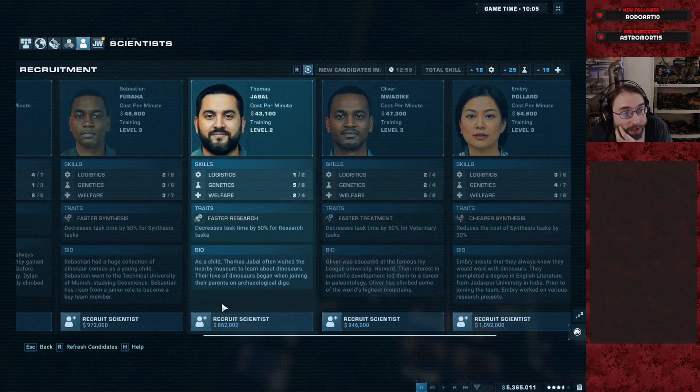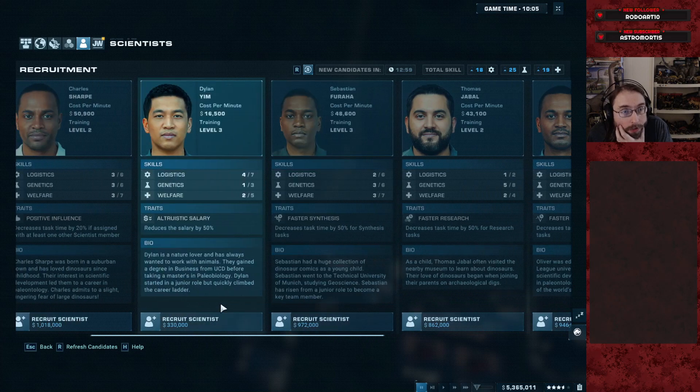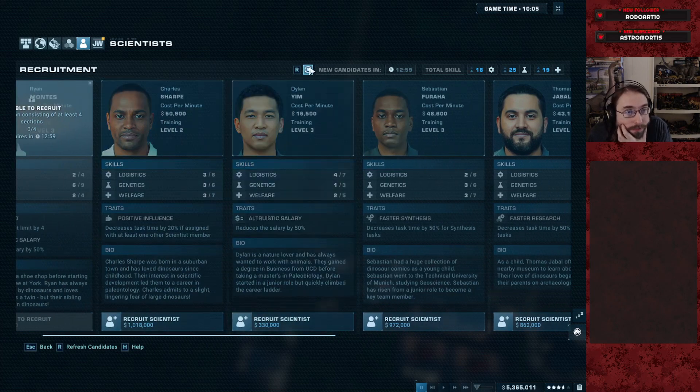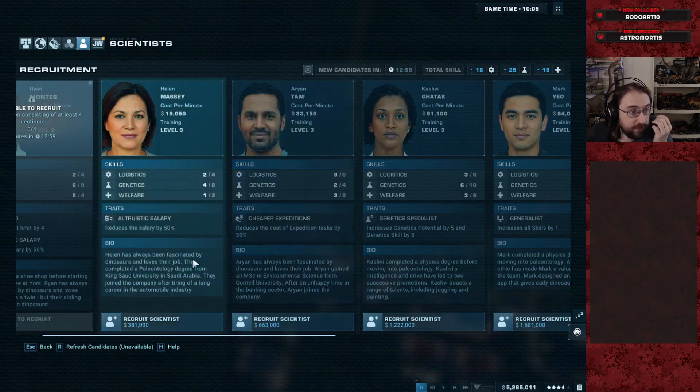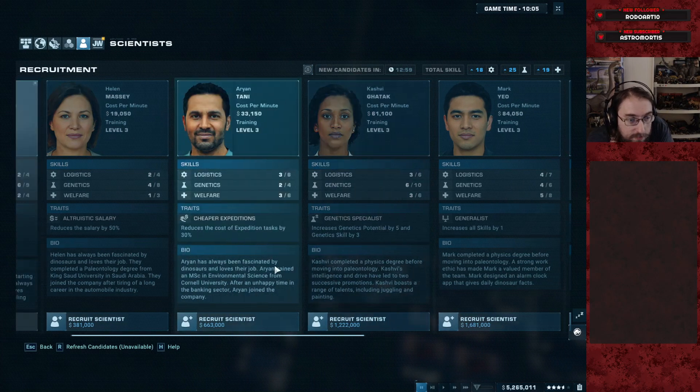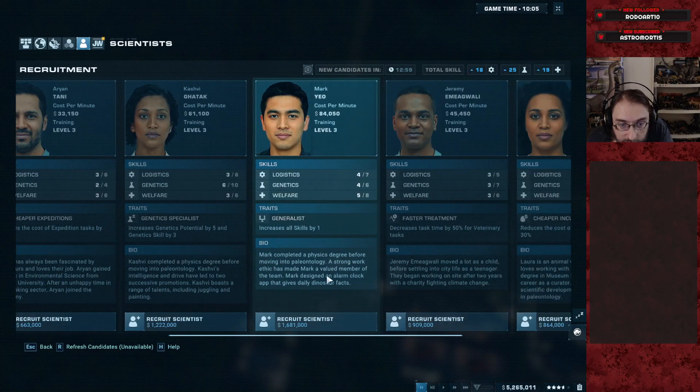Wow, these guys are horrible — they're all just bad. New candidates in 12 minutes. Let's just pay for a refresh. 100k investment to try and get somebody who doesn't cost... Perfect. Helen. Thank you, Helen. Exactly what I've been looking for. And a geneticist.